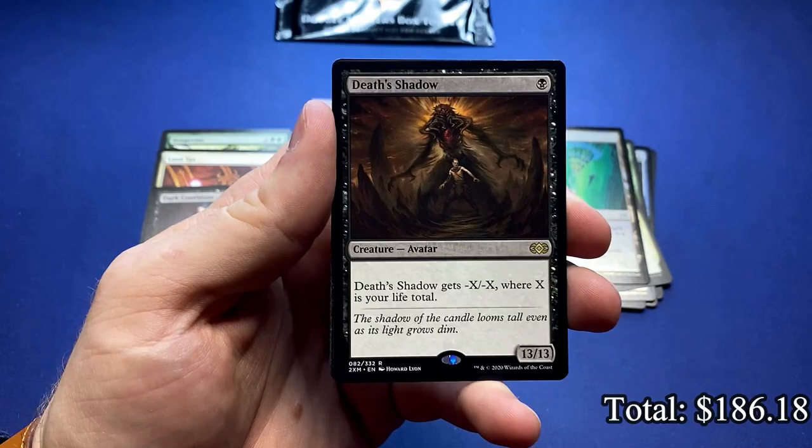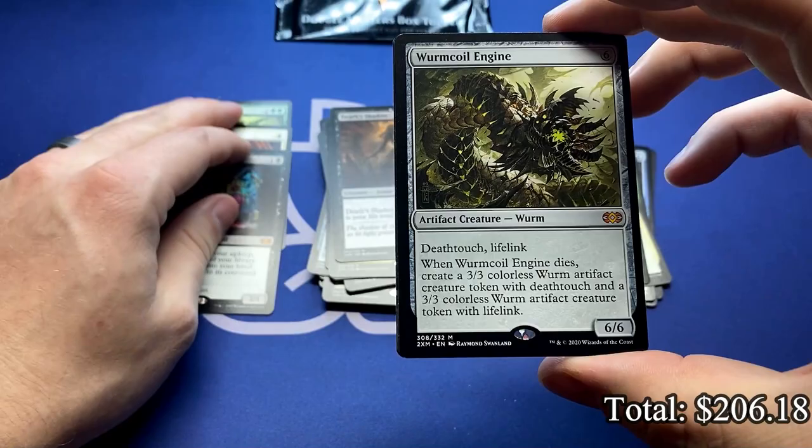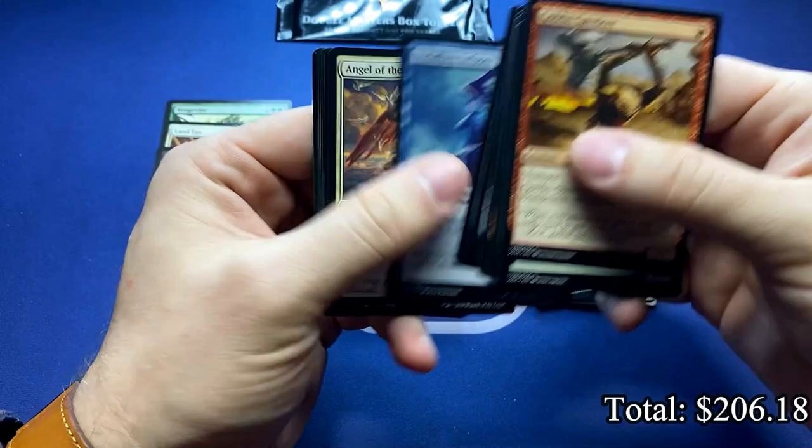Death Shadow. Maybe it's time to build the Death Shadow Modern deck. And the Wurmcoil Engine. This might also be the first time I opened a non-Box Topper Wurmcoil. I think I had one that was maybe foil actually. And a Trash for Treasure foil. All right, four mythics — we're on our way to another solid eight-mythic box.